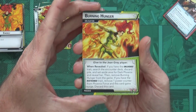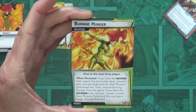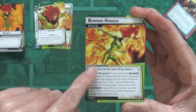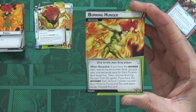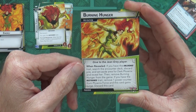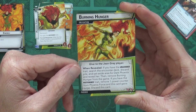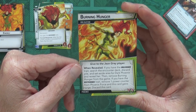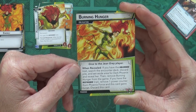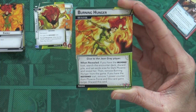The top card is the obligation — this goes to the person building the encounter deck and gets shuffled in. If it's drawn during the encounter step, it's given to the Jean Grey player. When revealed: if you have the Unleashed trait, search the encounter deck, discard pile, and set-aside area for Dark Phoenix and reveal her, then remove Burning Hunger from the game. If you have the Restrained trait, remove one power counter from Phoenix Force and this card gains Surge — then discard it.